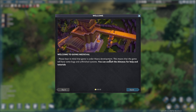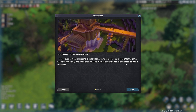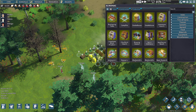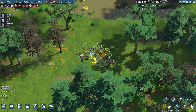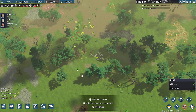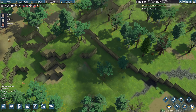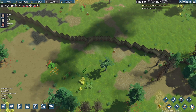A welcome message says: Welcome to Going Medieval. Please bear in mind this game is under heavy development, meaning there will be some bugs and unfinished systems. You can consult the Almanac for help and tutorials. The Almanac is like a tutorial on controls — really, really useful. It tells you what you can build, has a good index, and covers materials, equipment, and miscellaneous items. Now let's pan out and look at our map to find a nice settlement location.